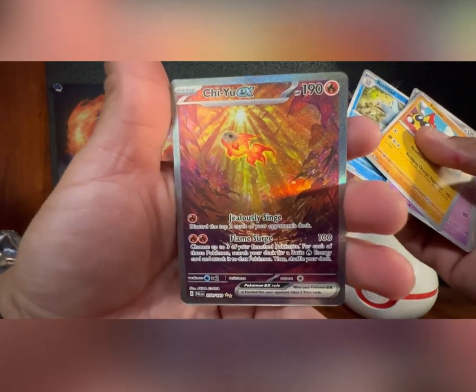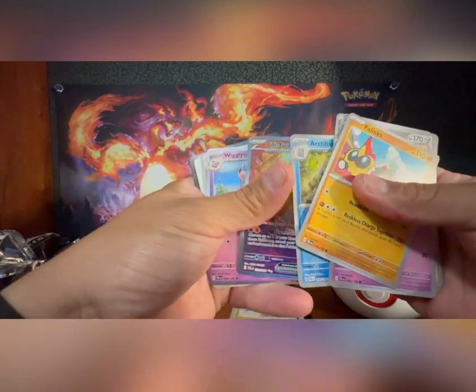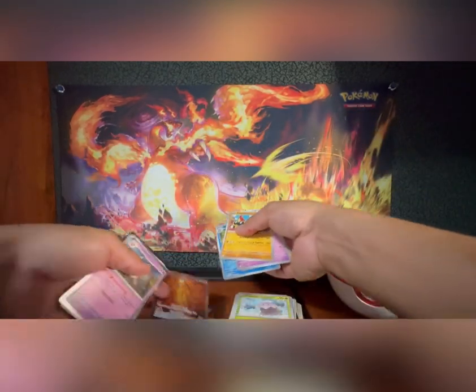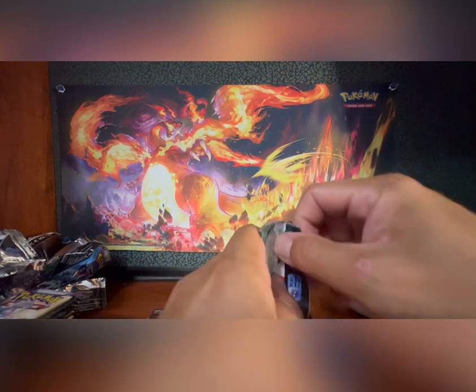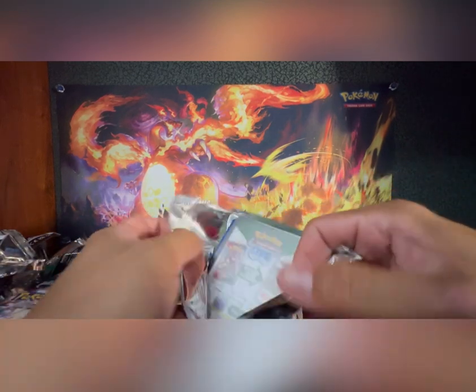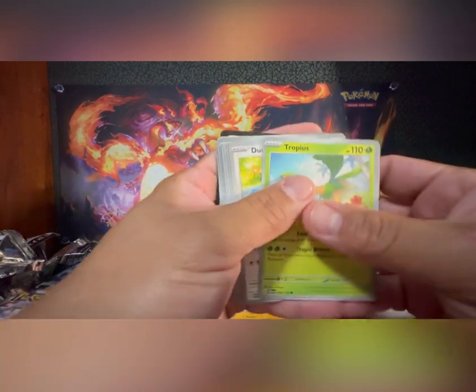Corvinight and Spurs - oh that's nice! A Chi-Yu EX - yes! I'm keeping this, it looks pretty good. Yeah, all these new Pokémons are pretty nice. I don't think I'm even gonna try to sell these, I'm keeping these. Just sell the bulk, that's about it.